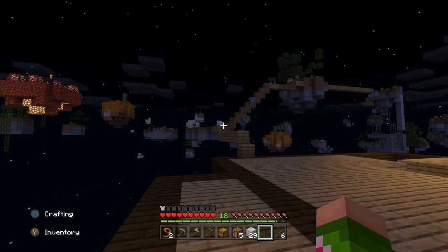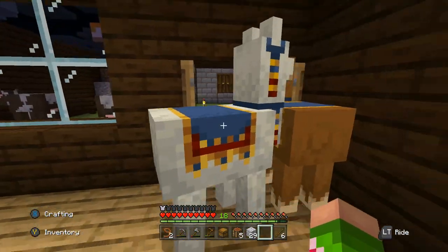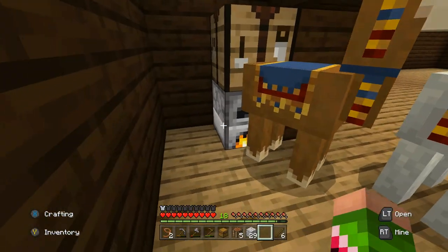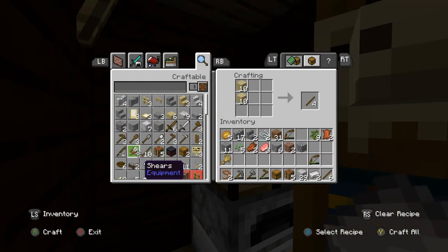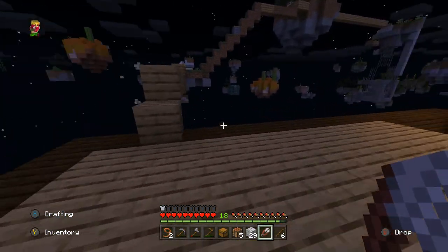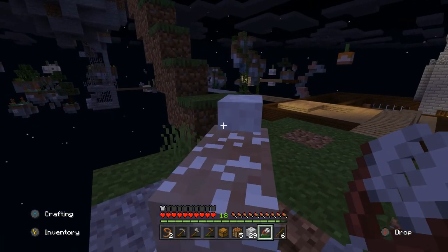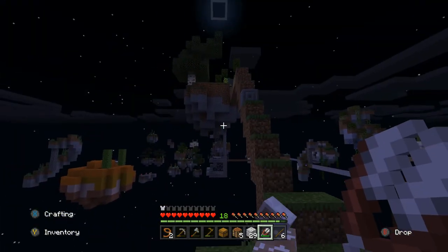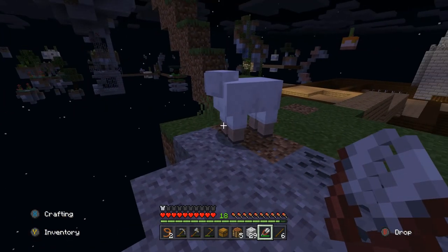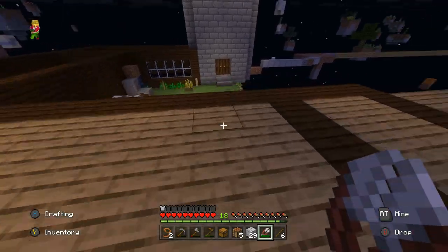I can shear that sheep, let it regrow, and then shear it again - that should hopefully get me three wool. These llamas need to go away, get out of my house! Let's change these into shears - I'm so happy you don't even understand. Another thing I didn't even think of for getting food is fishing, because I do actually have quite a few fishing ponds. I didn't even think of it but I could actually go fishing.